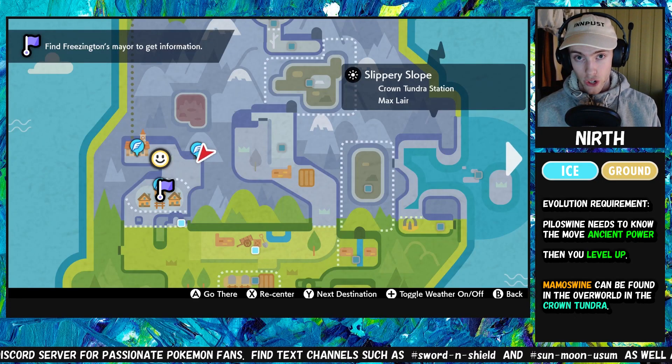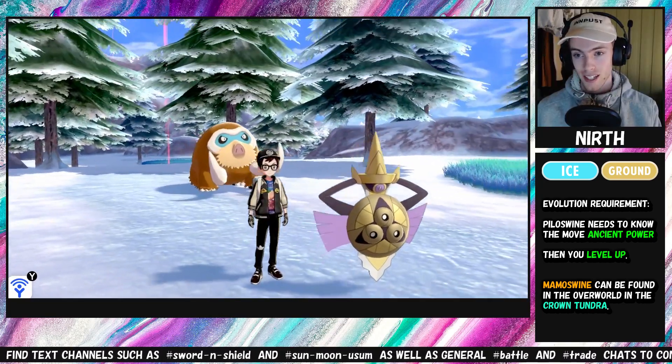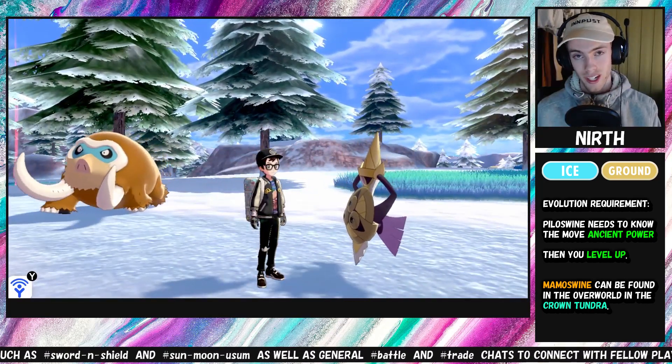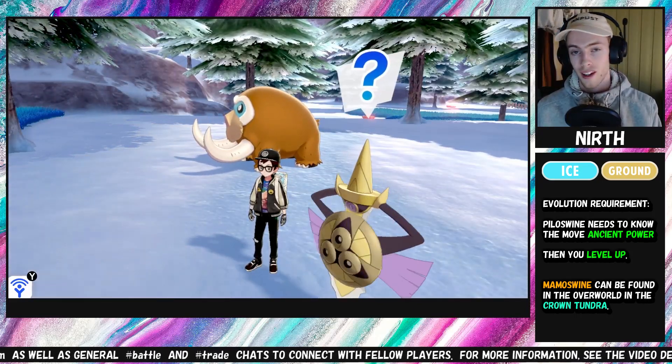In the Slippery Slope in the Crown Tundra, it is possible to encounter a Mamoswine as a static encounter once a day, except in fog. So if you just want a Mamoswine, this is the way to go.